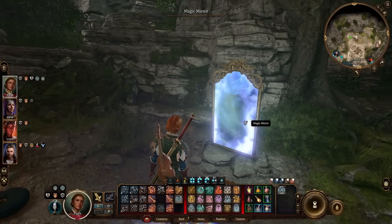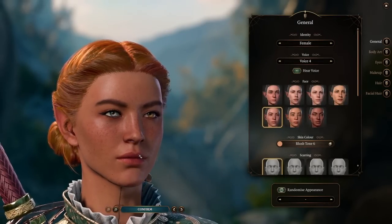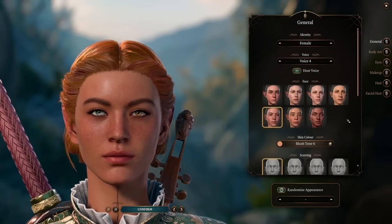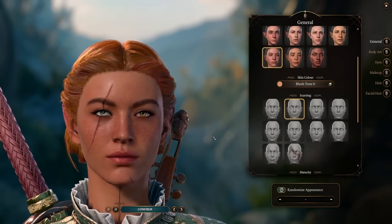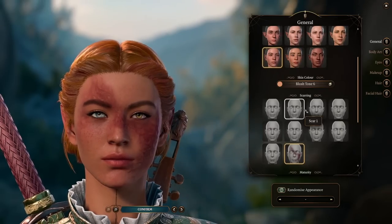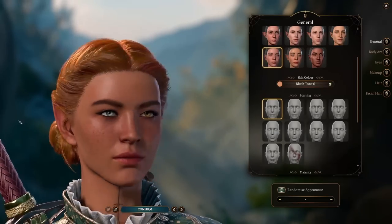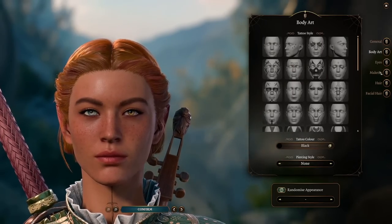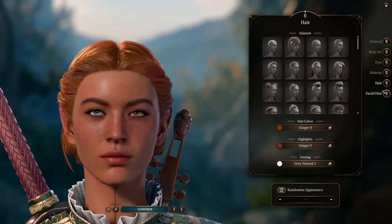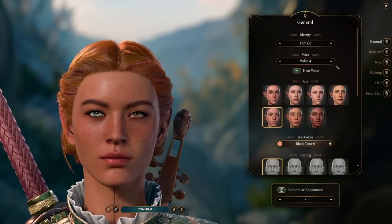For those of you that are unaware, you can actually use the magic mirror to customize your character. So if you've gotten bored with your character's look and wanted to change a few things like hair, or if you got a scar or two from traveling around — let's say you suffered a big fight and thought that must have really impacted my character's appearance — you can add these things. You got a really bad burn. I like that you can do this as the story progresses because you're not going to look the same. You can add some body art along the way. You can basically do everything it appears, like you could do in the initial character creation.